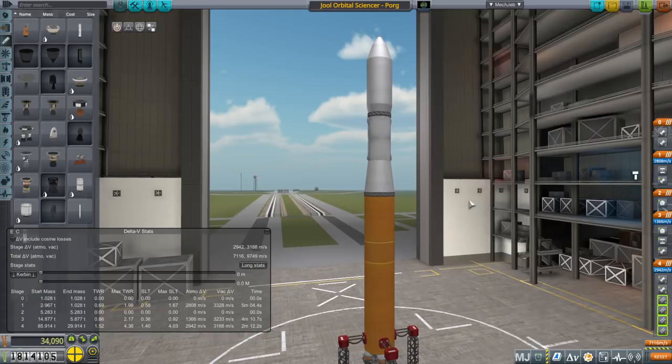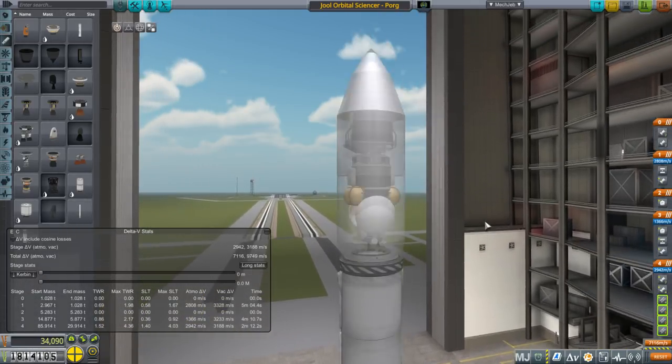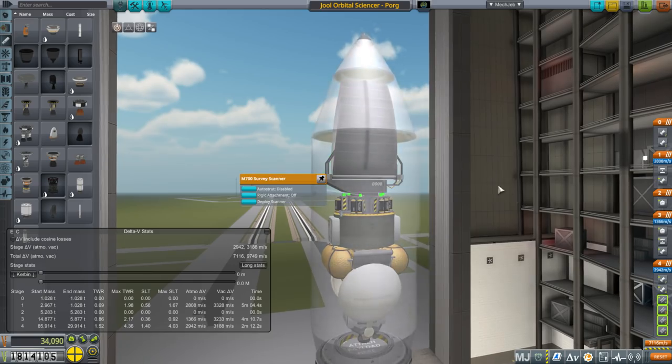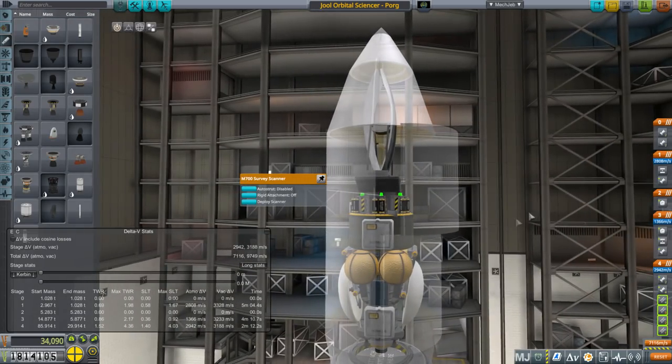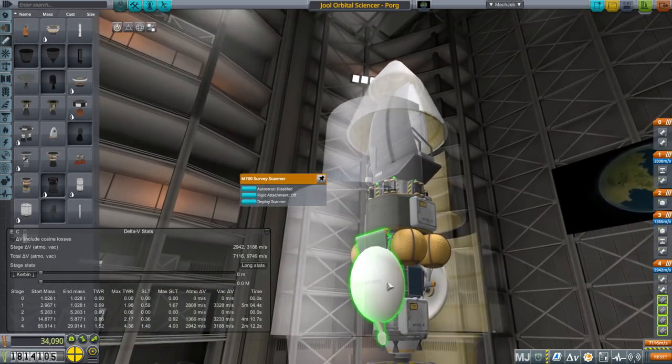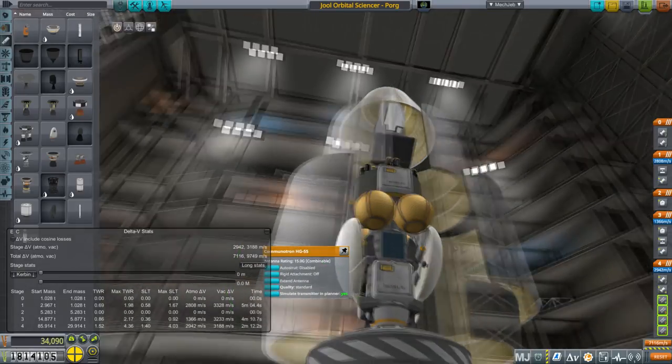So this will be our first mission. It's a Joule orbital scanner. I've unlocked scanner tech, so we've got one of these survey scanners on here, so we will hunt for ore in the Joule system. Otherwise we've got these antennae — two of them — so hopefully that will be enough range.